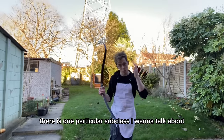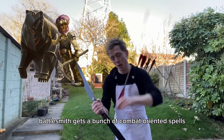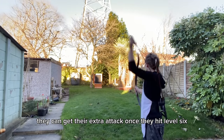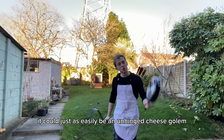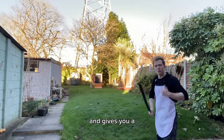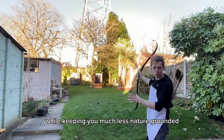Battlesmith gets a bunch of combat-oriented spells, they can get their extra attack once they hit level six, and they also get a steel defender — which is in theory some kind of construct robot, but if you went the chef's utensils route, it could just as easily be an unhinged cheese golem. Either way, this thing can assist you in battle and gives you a bit of that beastmaster ranger vibe, while keeping you much less nature-grounded.